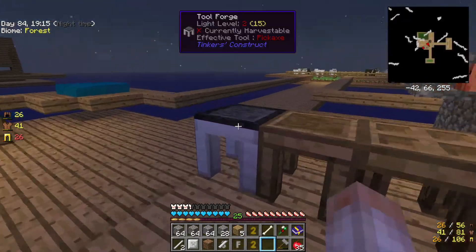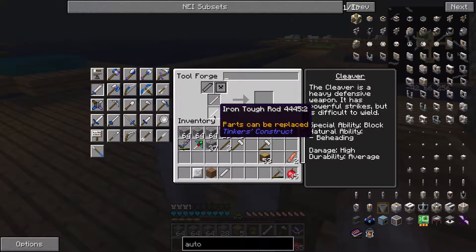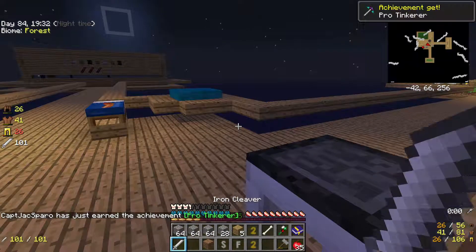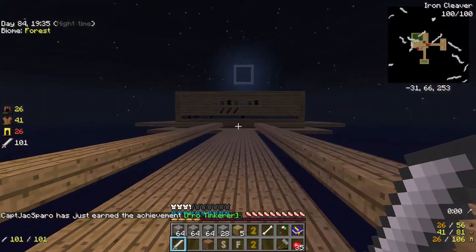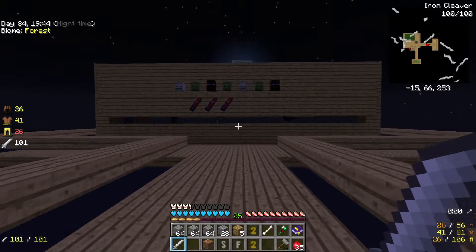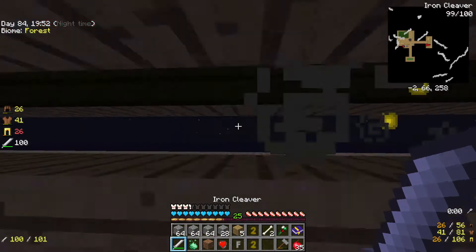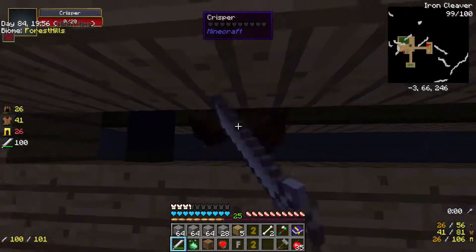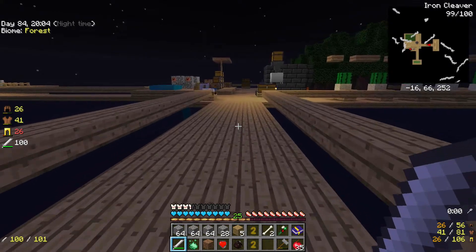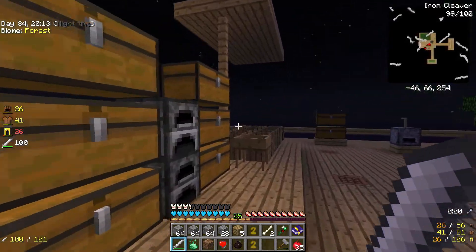So what were we doing? We're building a weapon. Let's do the cleaver. We're going to put you two in there, and you in there — and we now have a cleaver. We are very clumsy with said cleaver. But look at the damage it does — 11 attack damage. That was a one-shot. These have natural beheading. I got a heart — that'll be used in some heart canisters in the future.